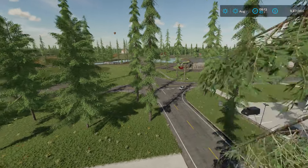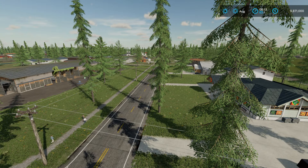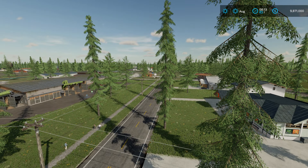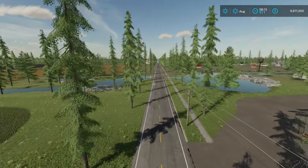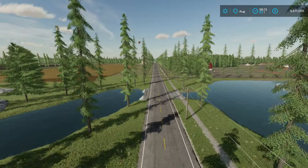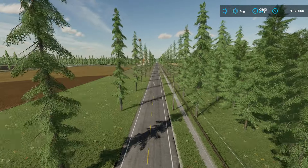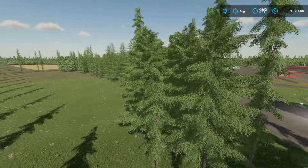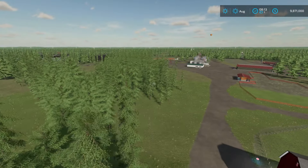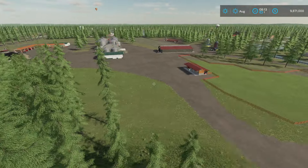And then you get into your main farm. All your sell points should be along here. Your animal dealer, your vehicle shop. And then if you go back up here, field 16 — one of the starting fields in new farmer mode — is right there to your left. The main farm is right here on your right.